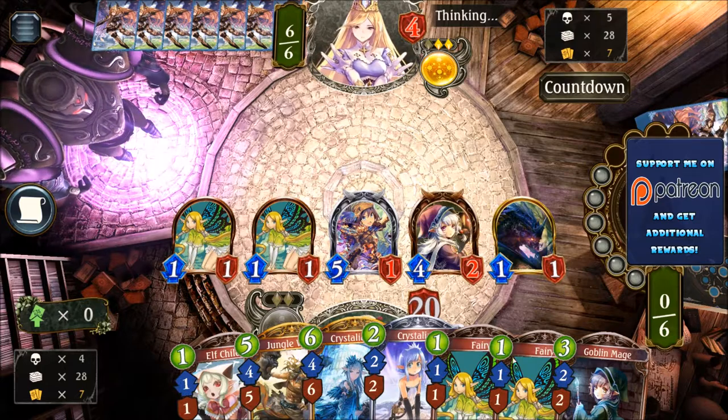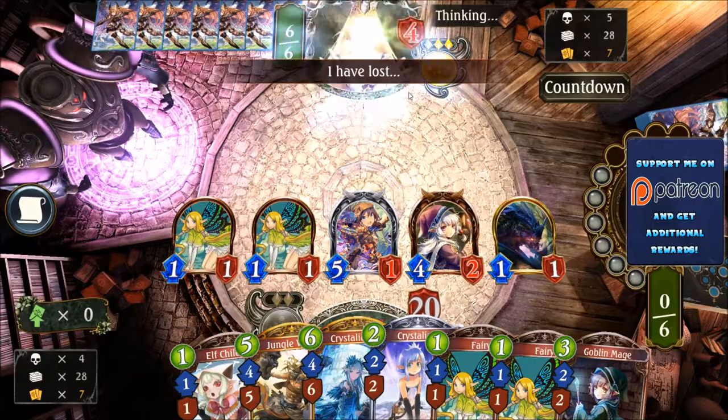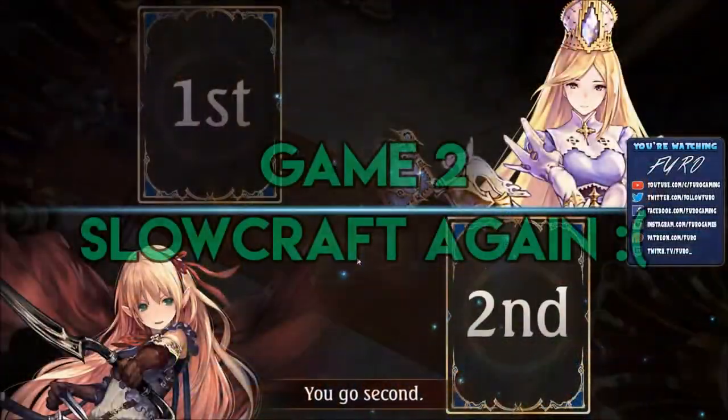We can play Goblin Mage, Fairy, Fairy, Rhino and have enough. There is already the concede — so no need to do that. That was fast. Time for game 2, and again we are facing Heavencraft. We know what we are facing here — just another slowish deck.